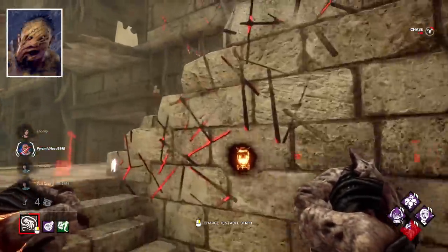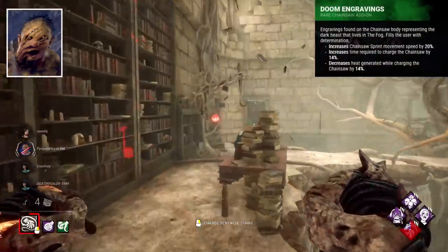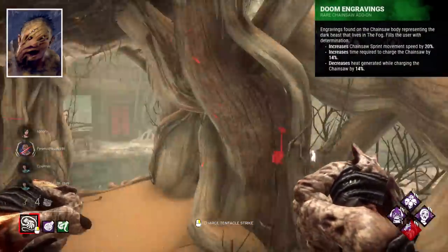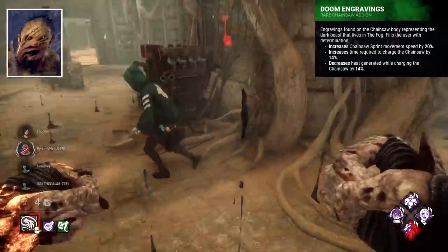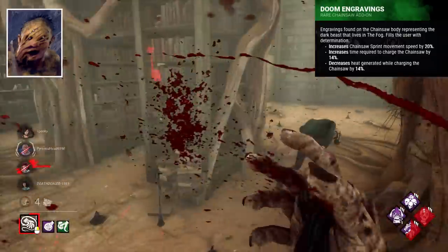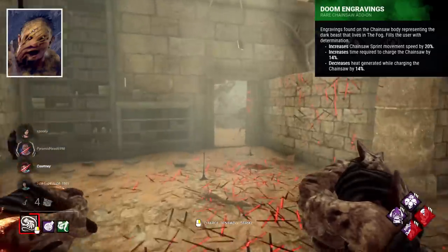Hillbilly's best add-on I think is Doom Engravings. This add-on bumps chainsaw speed, decreases overheat, and for the cost of slower charge-up time, it's not that much of a drawback for the speed gained, which helps a lot on loops to catch out survivors.